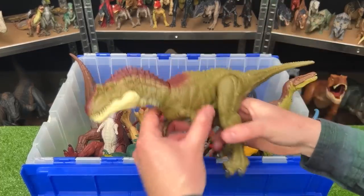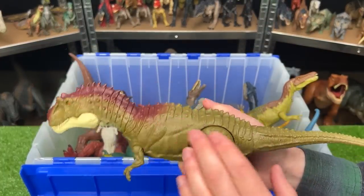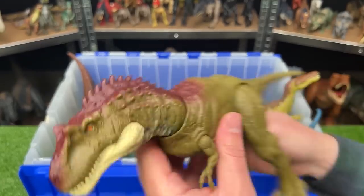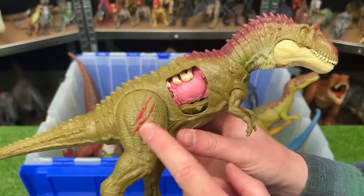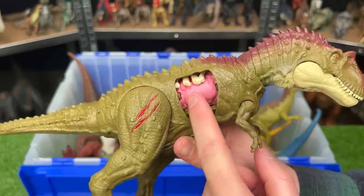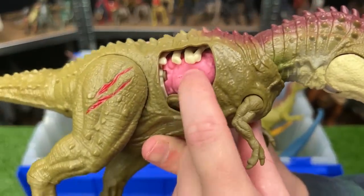Right over here is an Albertosaurus. This figure is medium sized. It's got the dark green coloring along its body and that red maroon color all the way along the top of its head. And this Albertosaurus actually has the battle damage on both its leg and the battle damage that you can open and close on its side, and you can even bring the rib cage up and down to reveal the stomach inside.